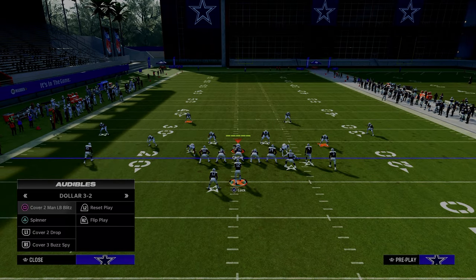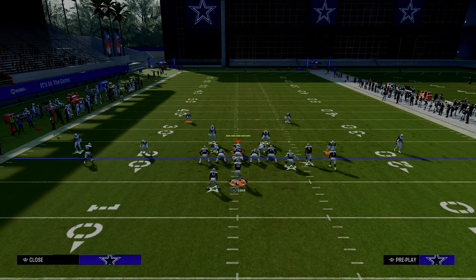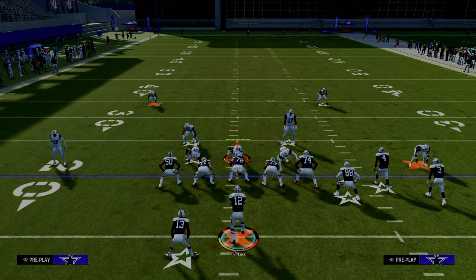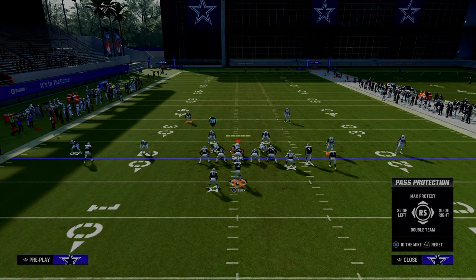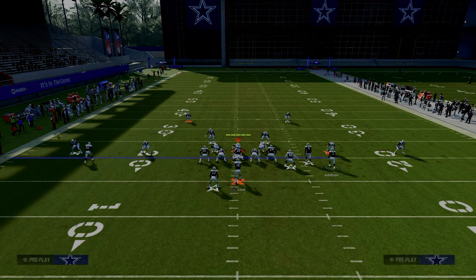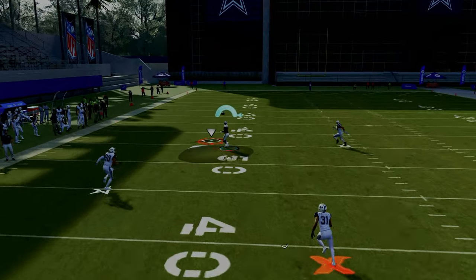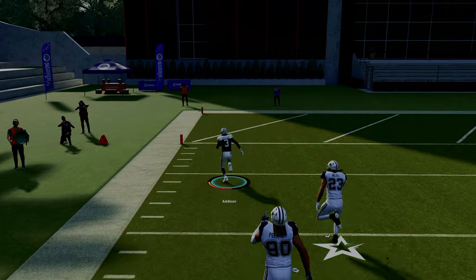Another really popular coverage is the free safety zone blitz — for example, a cover three base, which typically looks like what you see on your screen. If we're able to pick up the blitz by using ID and slot corners, what you're going to see is this is going to burn this coverage even better than it was burning the cover four.